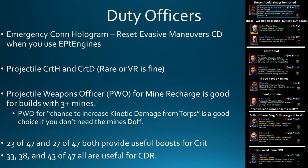For Borg doffs, 23 of 47 and 27 of 47 are both really good for their crit bonuses. I also want to mention two ground doffs: Neil Falconer, available from the Phoenix store, and an elder doff from the Jemhadar recruitment event. Both slot onto the ground but give you a boost in space or on the ground. Those are both nice to have.